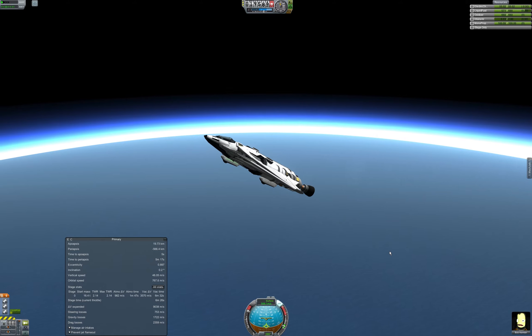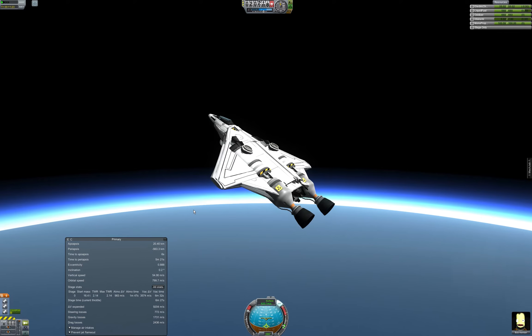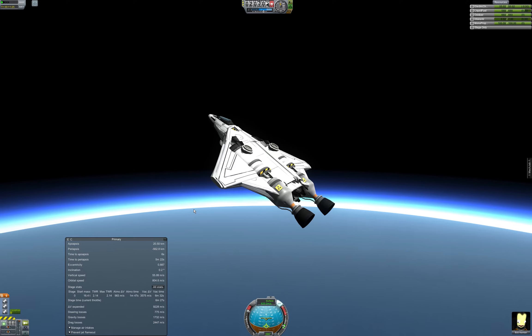Just about to cross 20,000 meters now. You can see our vacuum delta-V numbers going up every couple of seconds — as we burn our jet fuel, our vessel gets lighter and lighter. It makes us a little bit more efficient. We've gone up a couple hundred delta-V already.